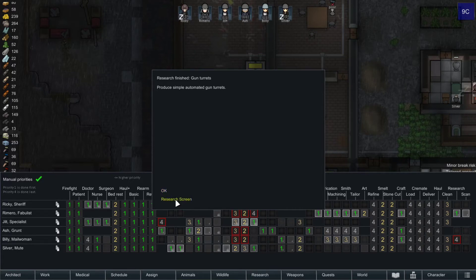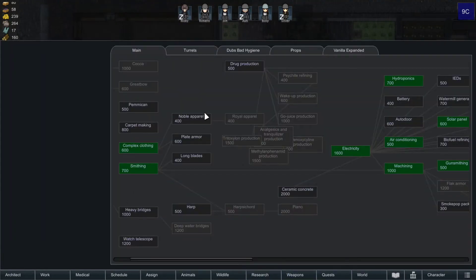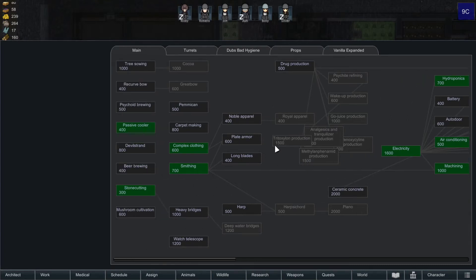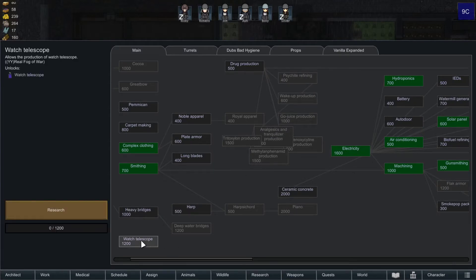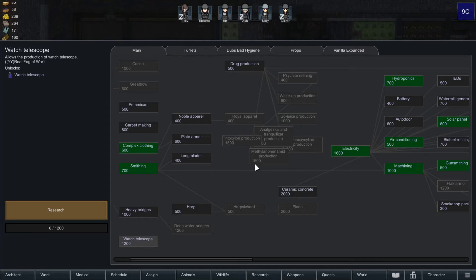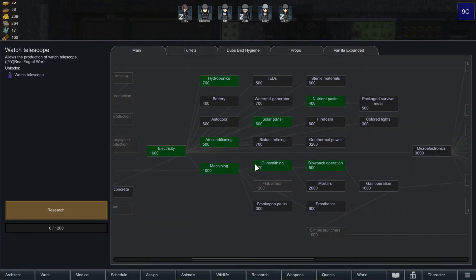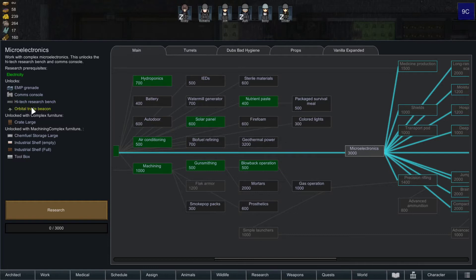There are our turrets. I'm thinking maybe mortars. Actually, what else do we need? We should think this through because mortars will take a while. Watch telescope — oh, that's a fog-of-war thing. Increases vision when you stand on it, interesting. We got enough medicine that I'm not too concerned about that immediately. Geothermal power wouldn't do anything for us. We could just go for microelectronics. Gets us the comms console. That would be really nice.